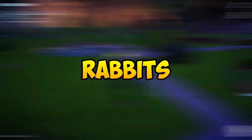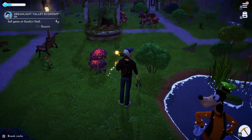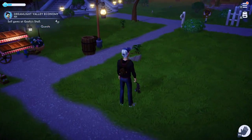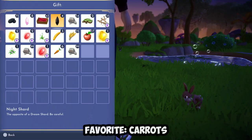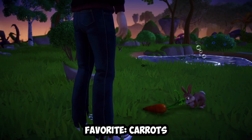Next off, the rabbit. They can be found in the starting area of the valley as well, and in order to feed them, you need to basically chase them down for about 3 to 4 times. Just keep on following them whenever they stop and go, and you'll eventually be able to finally press the approach button. Their favourite food is carrot, which can also be easily found in the early section of the game.